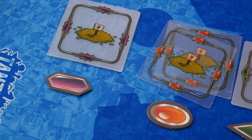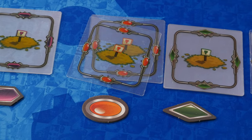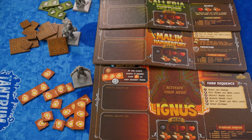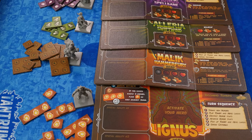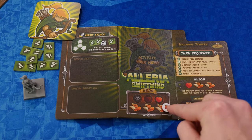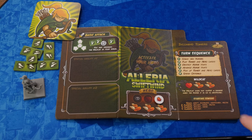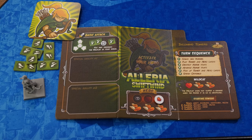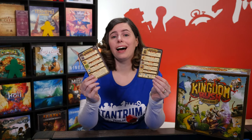Each player chooses a color and takes that colored player marker and the corresponding transparent building site cards. The game board setup and the placement of building site cards is specific to each scenario, so I'll cover that in the scenario setup. Each player also chooses a hero and takes the hero miniature, board, and corresponding damage tokens. On the hero board, place a heart token on the maximum health spot. The hero board also shows which towers the players start with. The more players in the game, the fewer towers each person begins with. Each player should also take a helper card.